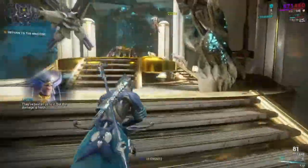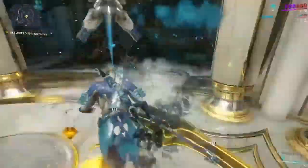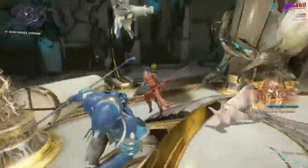Having the Energy Orbs could actually help a lot here, because you can just use the Revenant's Force ability and just wipe everyone out, pretty much.